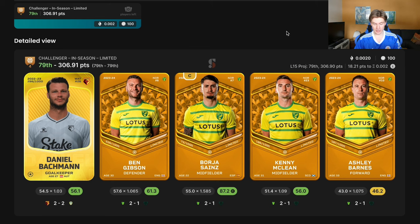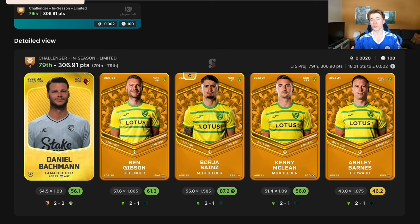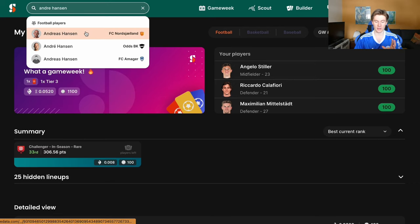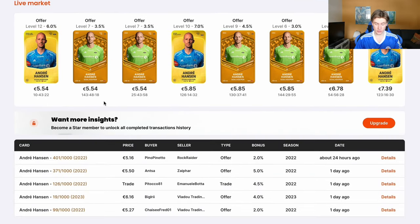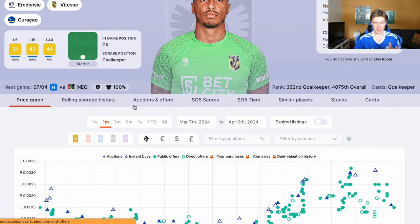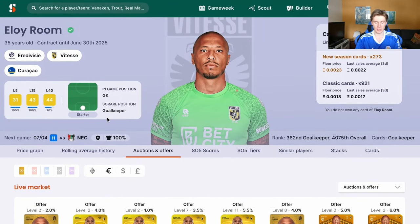Six euros. Let's check how much Daniel Bachmann is worth in limited. He has gone up a lot. But my point is, there are a lot of other goalkeepers you can go for. You don't need to go for Daniel Bachmann. We could go to other goalkeepers you could potentially buy. Andre Hansen is an example — he is playing for a team that isn't that good, so maybe not the best example. He is going currently for about five euros, so you can play him in the contender region.